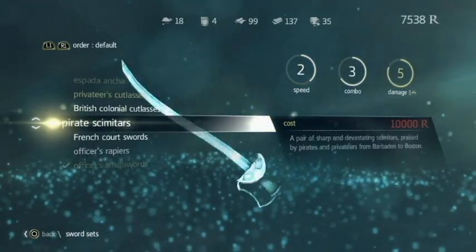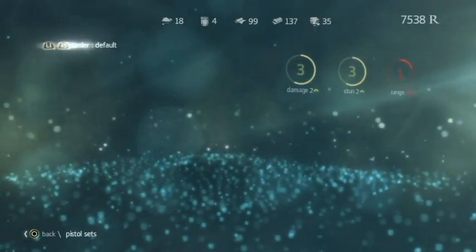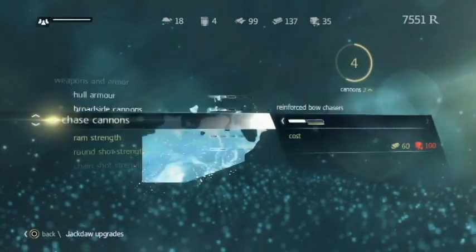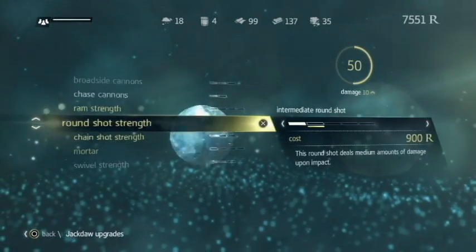You can even customize Edward's weapons and his robes, which is really cool. Look at these pirate robes I bought for him — look pretty cool, huh? You can also buy things for your ship, like sails, cannons, and hull armor.